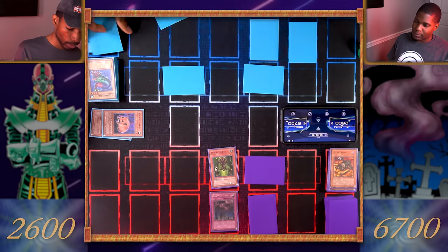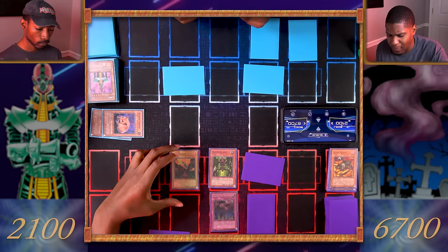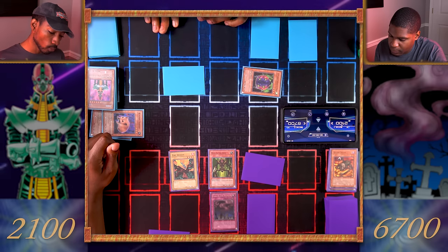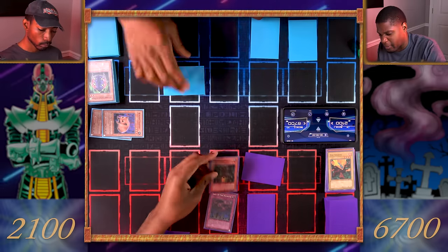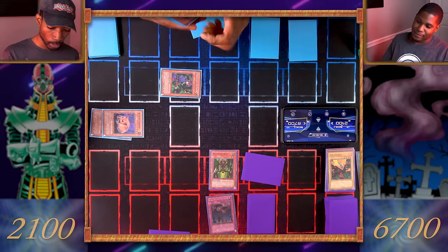I'll normal summon my Fire Kraken and enter battle. Fire Kraken, attack this face-down — you attacked my Four-Star Ladybug of Doom! All level four monsters on the field are destroyed — goodbye Kraken. I got some life points, but Magician of Faith will get a card from my graveyard — I'll grab Pot of Greed. End my turn.